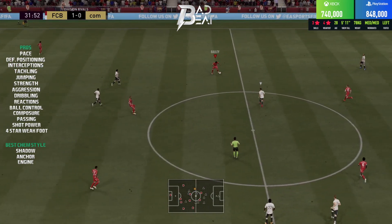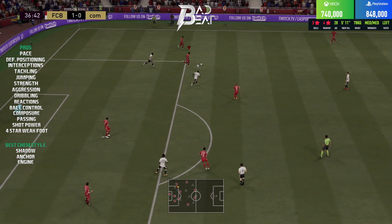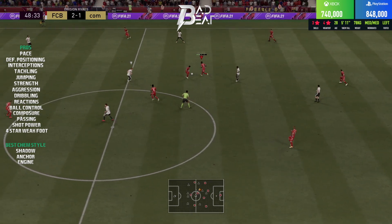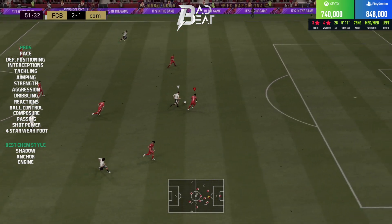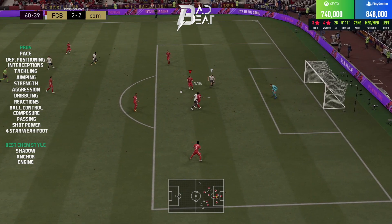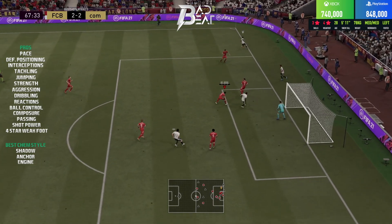You can actually shoot with this Alaba card — he has the Long Shot Taker trait, 90 shot power, and 89 long shots, so outside the box try rocketing it across goal and it might just fly in. His 96 composure will help inside the box too. Overall this card is one of the most versatile I've used — he can be an effective CDM, but in my opinion the center back position is still his best.